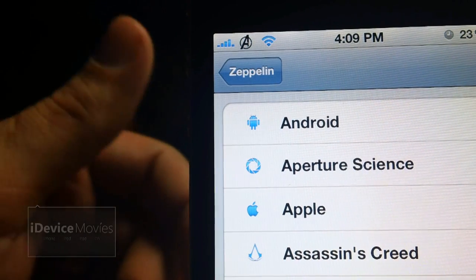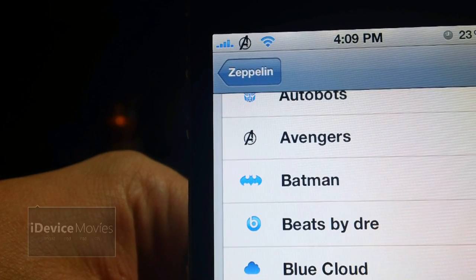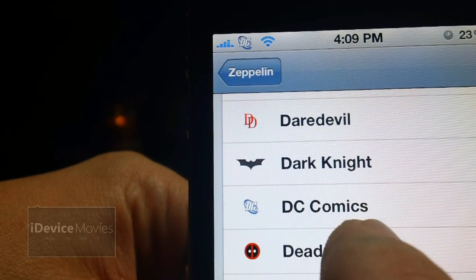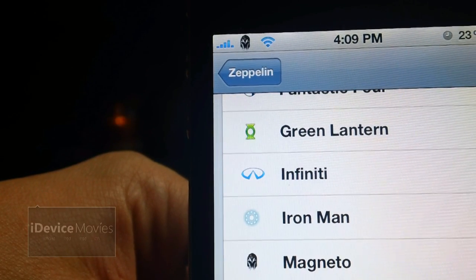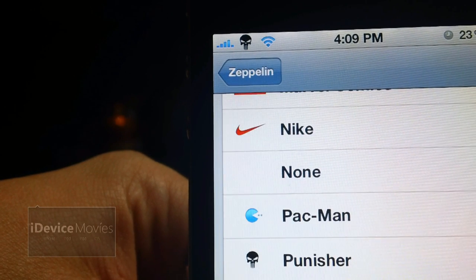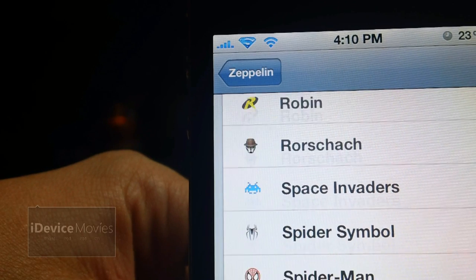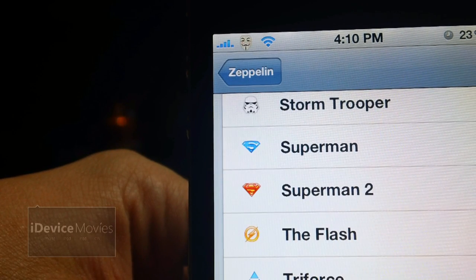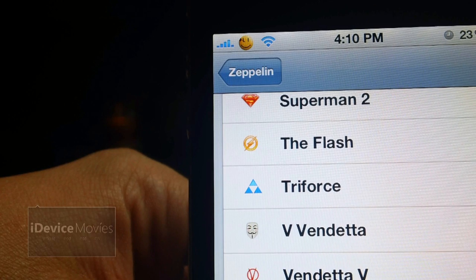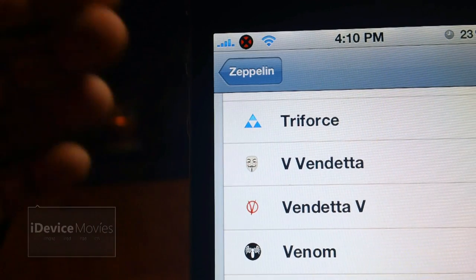Coming in at number 17 is called Marvel and DC — basically all your favorite comic book logos. You get The Avengers, Captain America, Daredevil, DC Comics, Deadpool, Fantastic Four, Green Lantern, Iron Man, Magneto, Marvel Comics, Punisher, Robin, Spider Symbol, Spider-Man, Superman, Superman 2, The Flash, V, Vendetta, Vendetta V, Venom, Watchmen, Wolverine, Wonder Woman, and X-Men. And that is Marvel and DC.